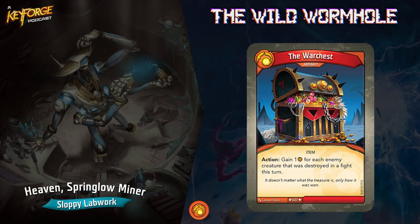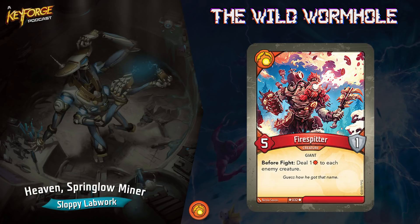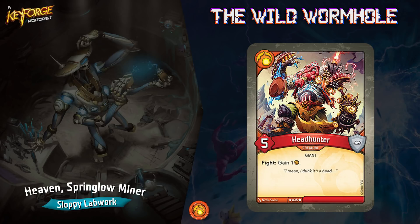One problem is I only have four Brobnar creatures, but they're good ones. You got Fire Spitter — five power, one armor — before fight, deal one damage to each creature. That's really good. There are a lot of small creatures with elusive and low health that this really helps to destroy. If you can fight with him twice, you can kill a lot of small creatures just with his passive.